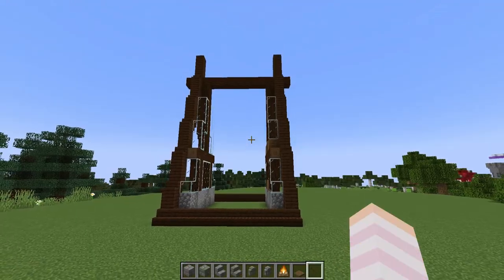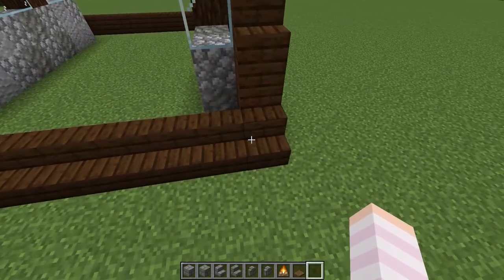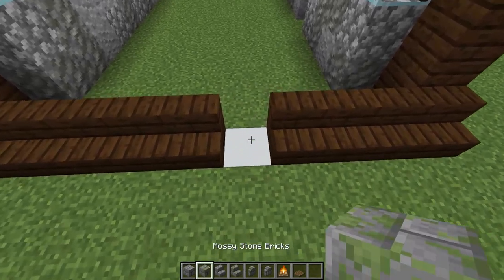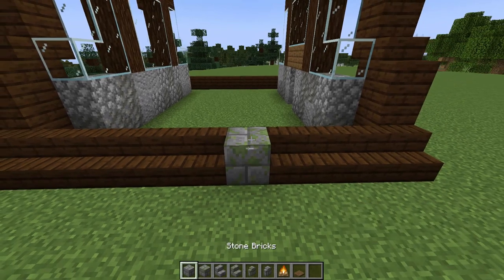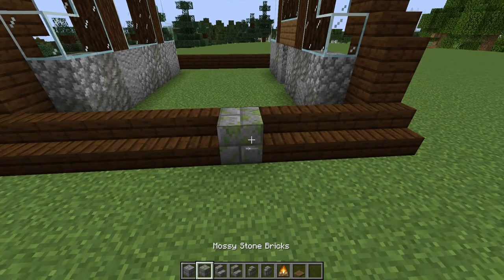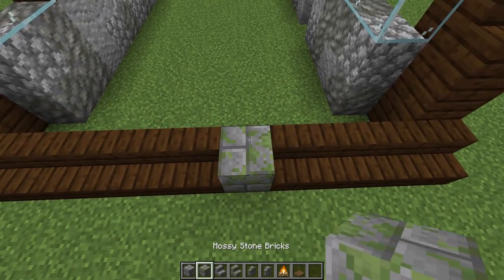I've now come round to the left side of the build and we're going to add in a chimney. I'm counting four blocks in from the front and breaking the fifth one, replacing it with a stone brick. I'll be switching between mossy and regular versions of my stone bricks, stairs, and walls, so you'll want to make sure you have a mixture of both so you can texturise as you go.